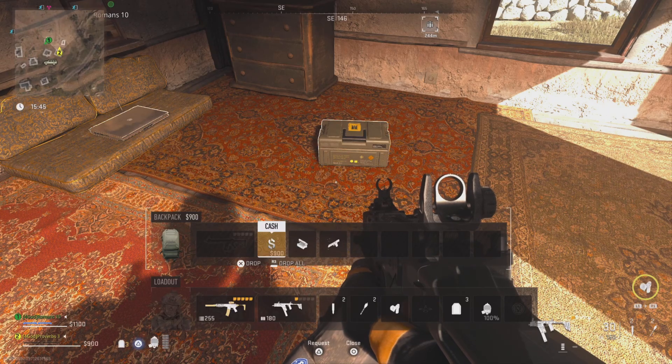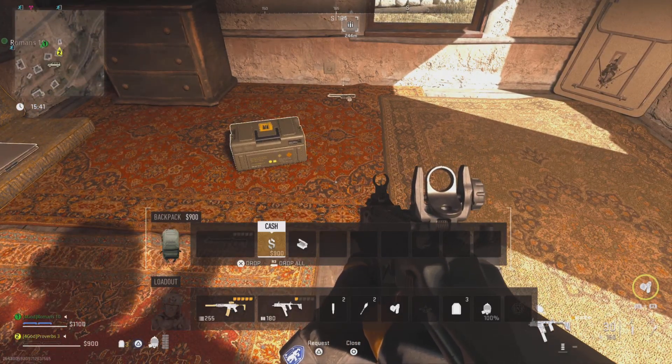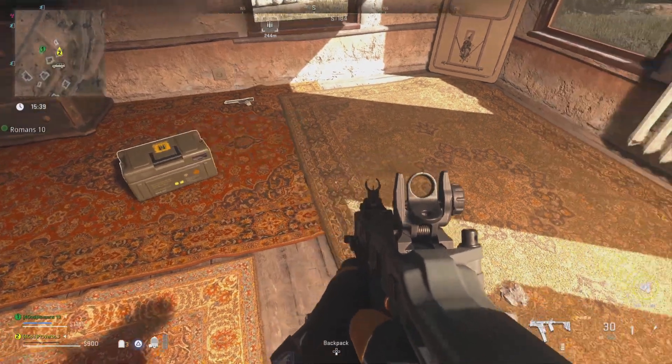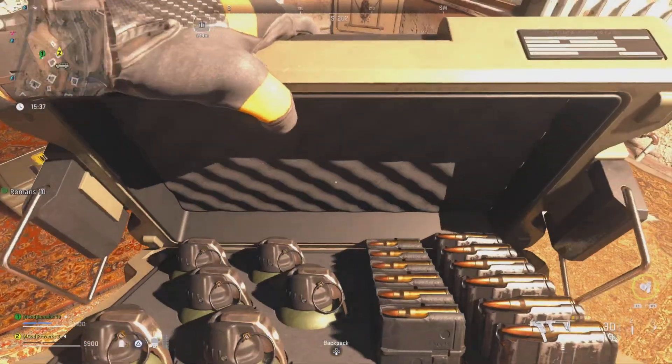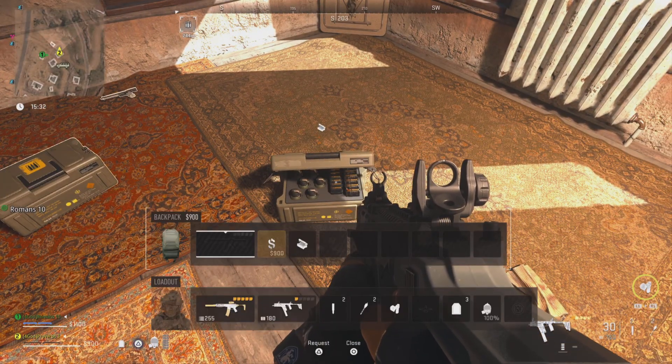Then equip a completely different field upgrade. Now just drop the third field upgrade from your backpack to the ground. Then use the field upgrade, and you will see it's the duplicated version of the one you dropped first. For me, it's the munitions box.